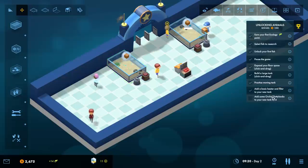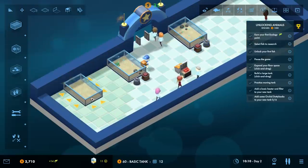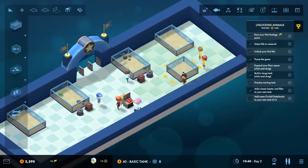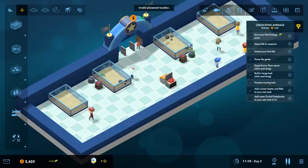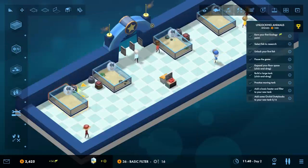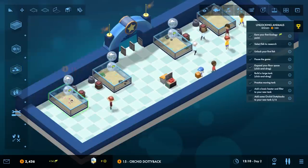Hey we moved a tank - congrats! We have to add some orchid dotty backs, so let's make another tank over here. For all of you who enjoy watching games with maybe a touch of OCD, I'll put these out of the way so they're not where the guests are hanging around. We'll need basic filters for these tanks, throw heaters on them, and then we'll get right to the orchid dotty backs.